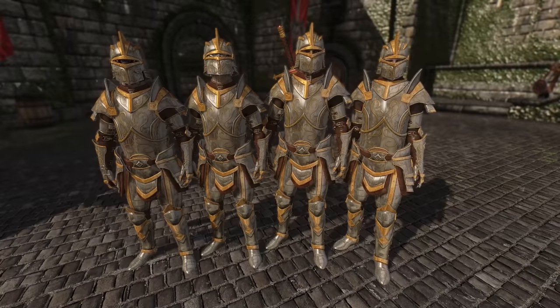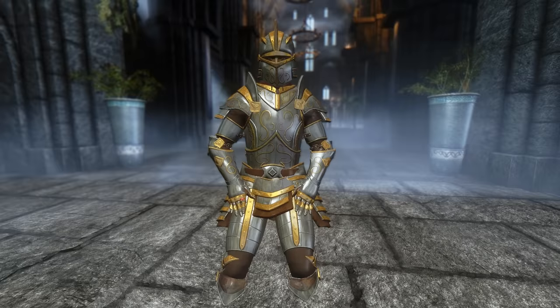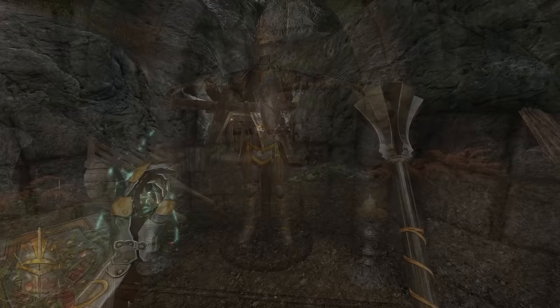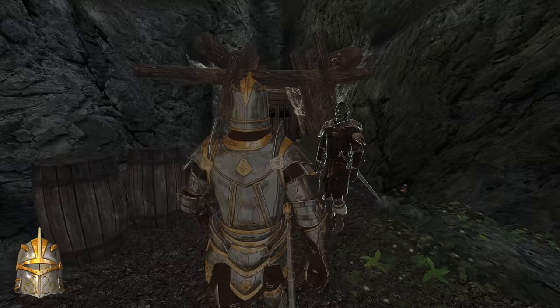Apart from looking absolutely fantastic and coming in three different options at 1K, 2K, and 4K resolutions, the new items are also extremely unique in their enchantments. These are mostly based on the enchantments found on the similar armor in the Oblivion DLC. Most pieces come with both a passive and an active. The active is in the form of a new spell that can only be accessed when you have that specific piece of armor equipped.